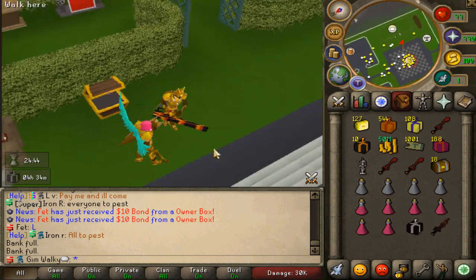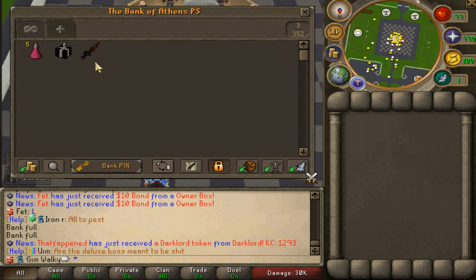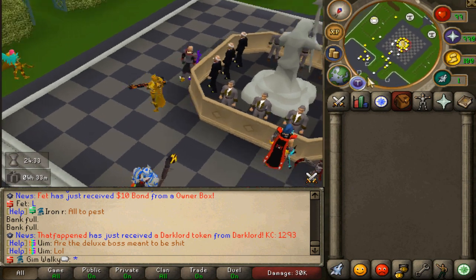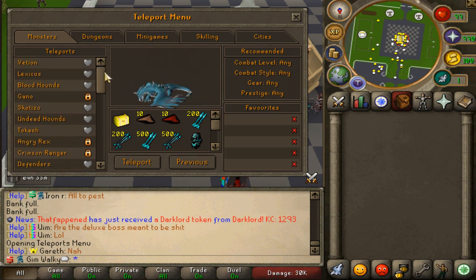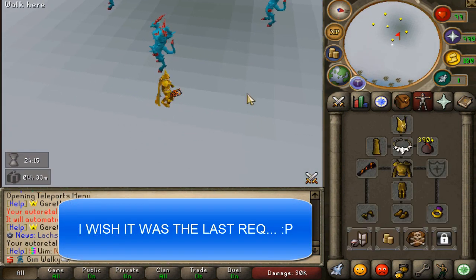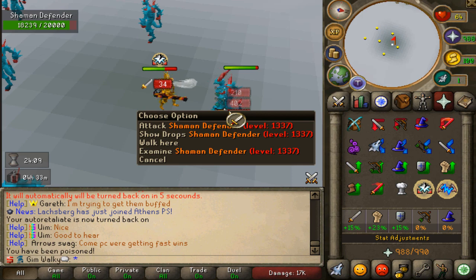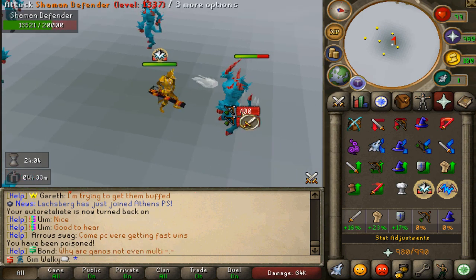I've just realized we only have 100 bank slots, which means our bank is already full. Luckily we can use the normal banker as well for more bank space. The Group Ironman bank is the one you can share with teammates. Last week we grinded the Undead Hounds and got full Void. We grinded the Bloodhounds, so now we can go to the Defenders - the last requirement before Vorkat, where we can grind the Vorkat bow or blowpipe, sorry, Crest bow. We're going to kill 500 Shaman Defenders.